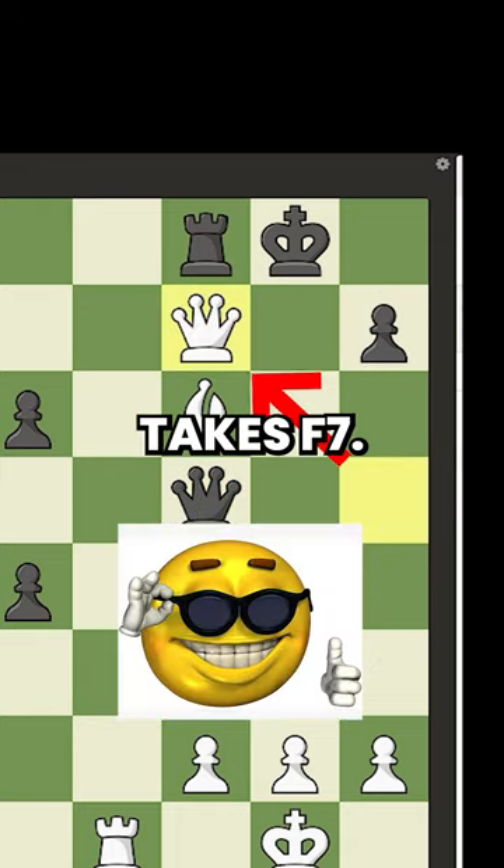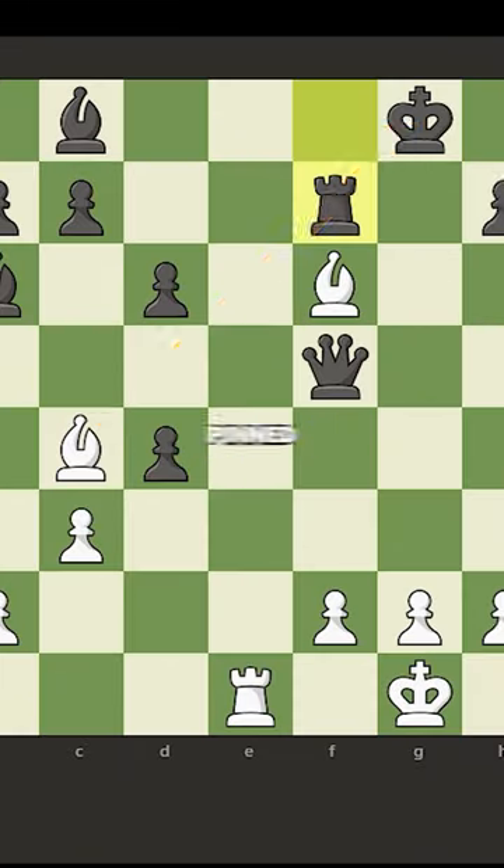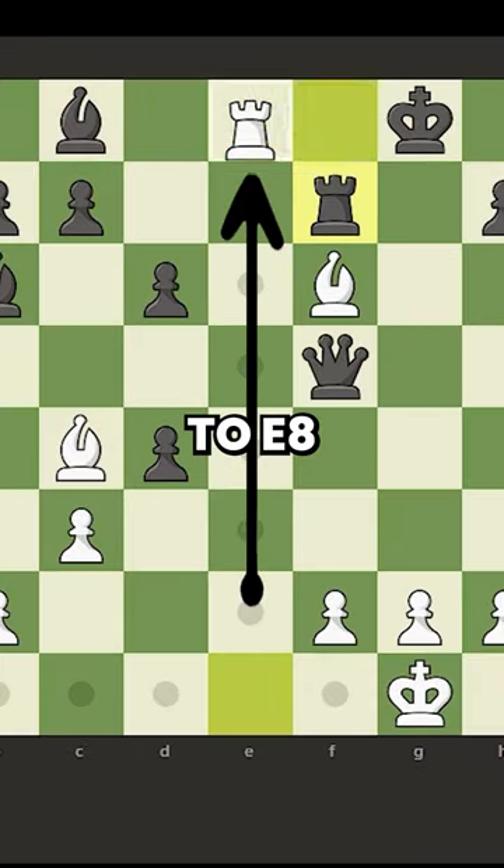So instead, we play queen takes f7. Now, black has only one legal move, which is to take back with the rook. With the rook pinned, we deliver the final blow, rook to e8, checkmate.